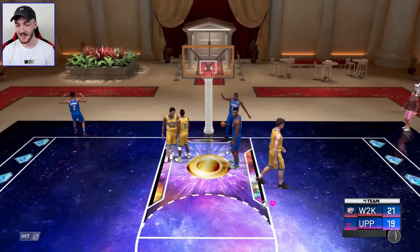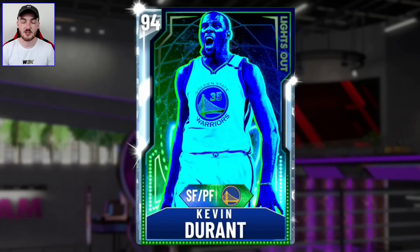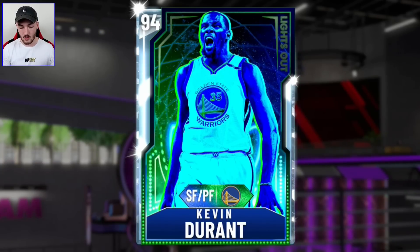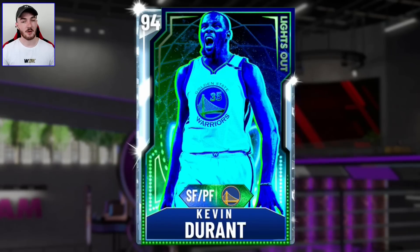Holy crap, that was an intense game right there. I hope you guys enjoyed this video — we sold Ben Simmons for over 400K, which is what I asked for. I paid 350K for him so I'm pretty happy with that. We picked up the new Diamond Durant for the squad. I love KD cards — this one is lethal, he can shoot like crazy, and it was under 200K. Drop a like right now, subscribe to the channel if you are new. Shoutout of the video goes to 2KRuthless on Twitter — huge shoutout to you, bro. I'll catch you on the next upload. It's been Witnessed.